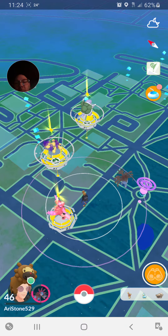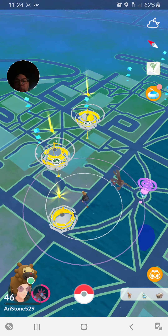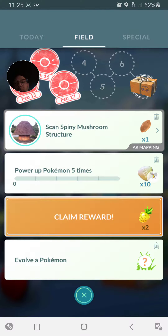Pokeplayers, it's me, Aresstone529. I've got tasks here. I've got complete five resource stacks and power up a Pokémon ten times. Well, what do you do when you have that and you have evolve a Pokémon, power up a Pokémon five times, and you've got that task?